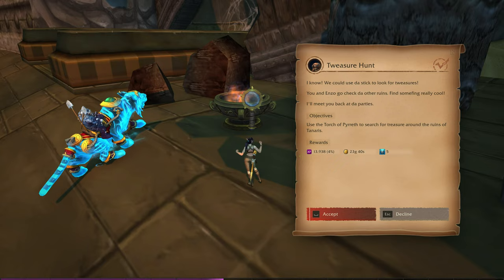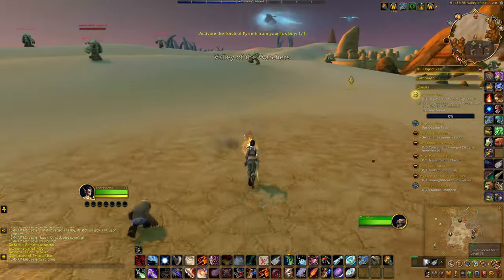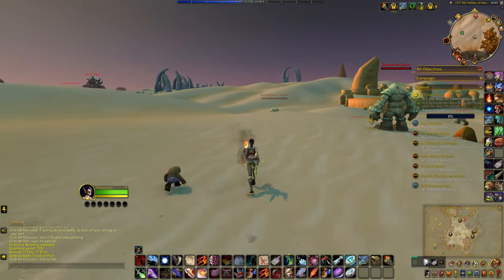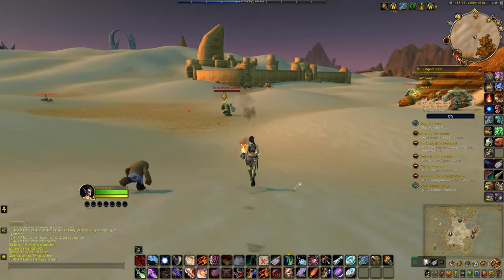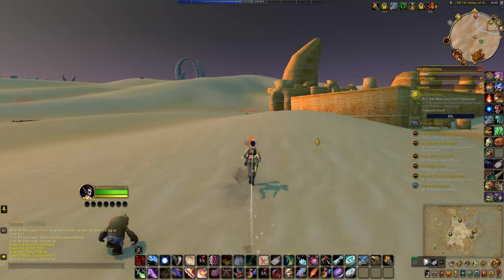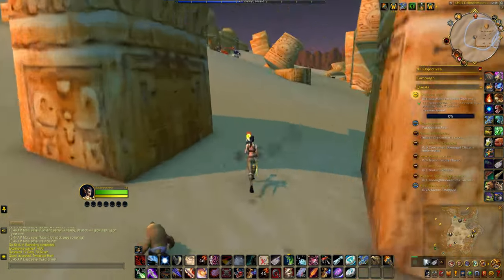Use the torch to search for treasure around the ruins of Tanaris. Next time bring fish, please! Now using my torch from my toolbox to search for treasure.